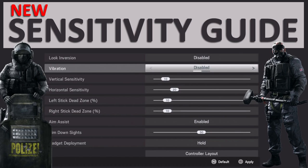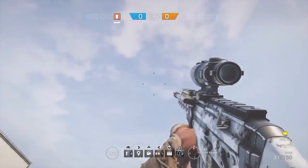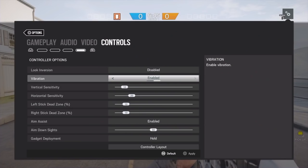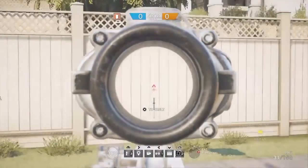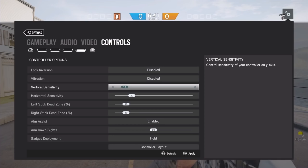Hey, what's up everyone, it's Leo here again. As you guys might have noticed, I'm not an English speaker — I'm from Brazil — but I'll try my best to make another video on Rainbow Six Siege. Lately I've got plenty of messages from people asking me to do a new sensitivity guide. After patch 4.1, the sensitivity settings changed: instead of 0 to 10, it now goes all the way from 0 to 100. Take note — this is a guide for consoles; PC is a totally different story.